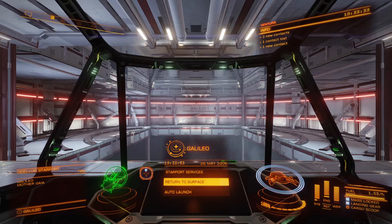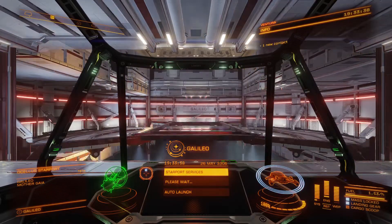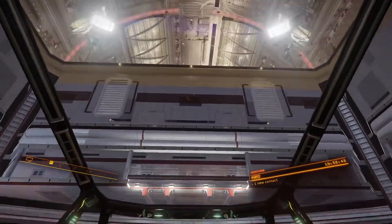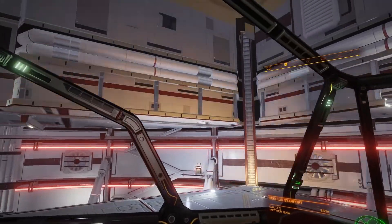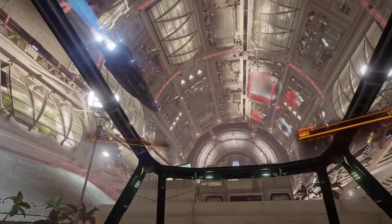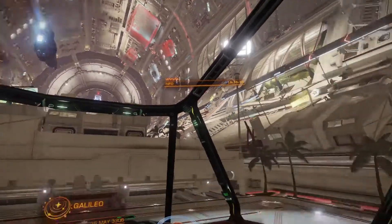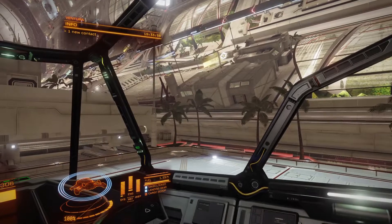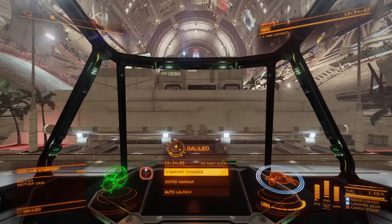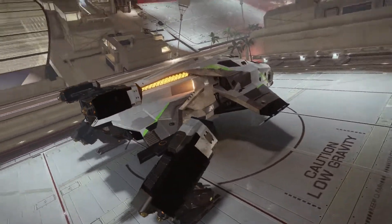Let's go up to the surface of the space station and take a little look around. Here's the inside of the Galileo space station. There's an Anaconda taking off and going somewhere. Of course, we have palm trees — space palm trees, as we call them. Here's my little ship, the Ventura.